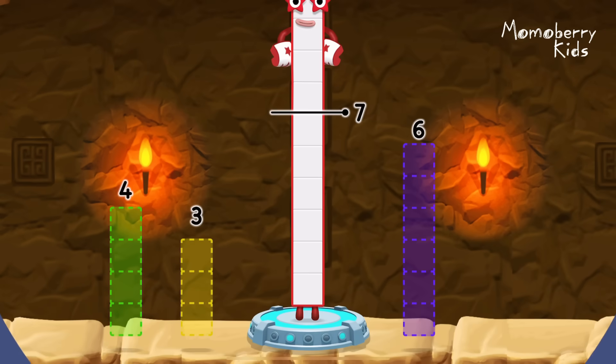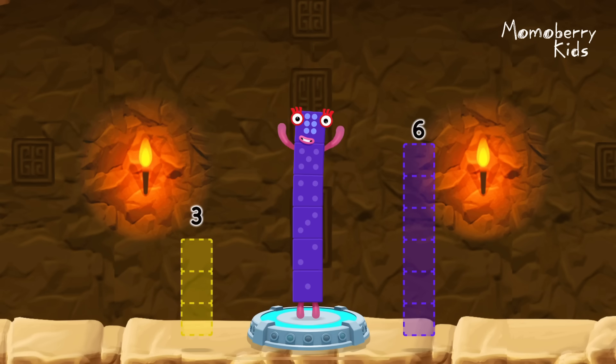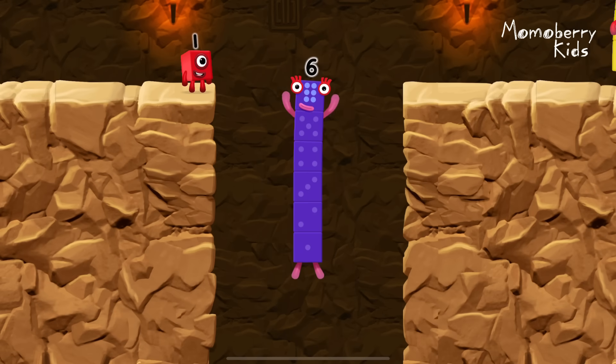Take number blocks away from 10 to leave 6. 4 — correct! 10 minus 4 equals 6! I am 6 in the mix!